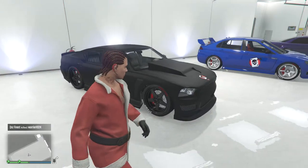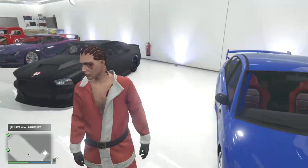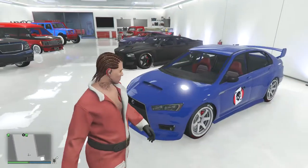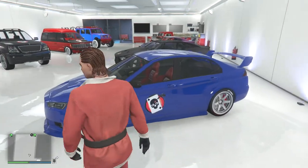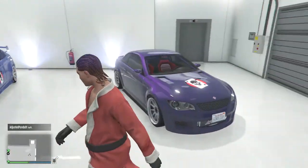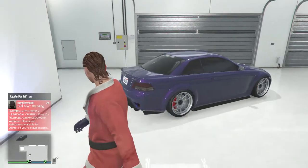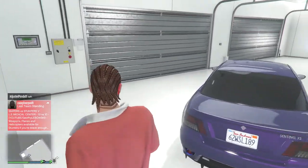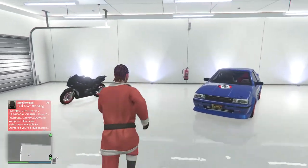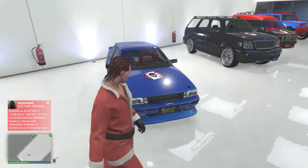This looks like a Charger — it's called the Buffalo something from Franklin's story mode. This is like an Elegy, I forgot what it's called — it's based off the BMW M3. I forgot the exact name. And that's the motorcycle over here, I don't know what that's based off of.